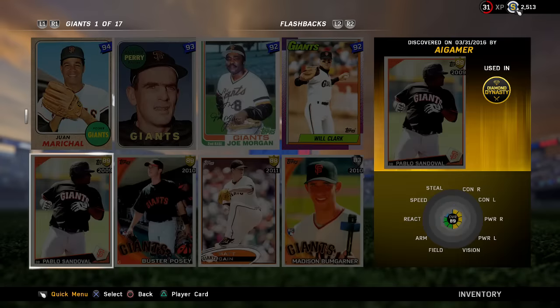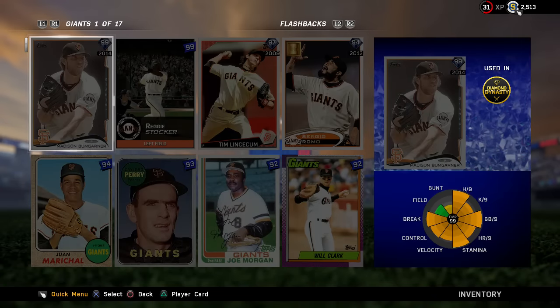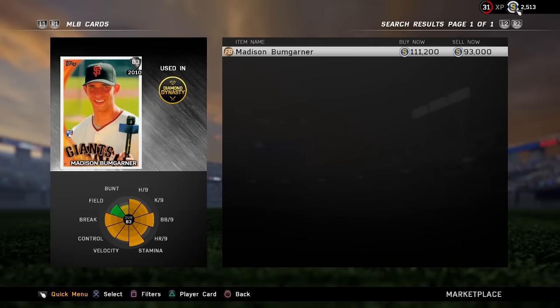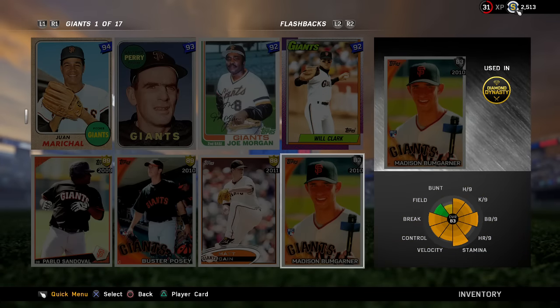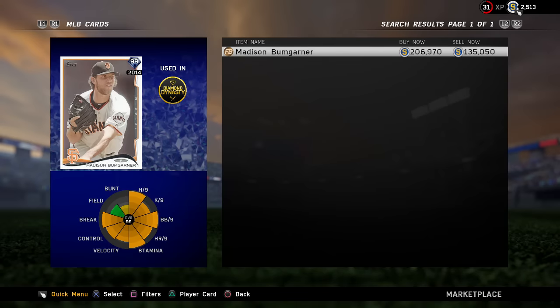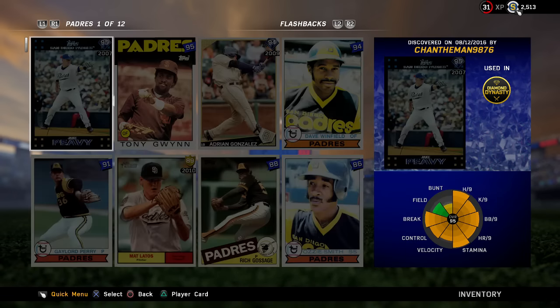Quick tip: if you guys have the Madison Bumgarner rookie card, that now unlocks his 99 overall Madison Bumgarner. This card jumped from a couple thousand stubs to over a hundred thousand — peaking at 200,000 at one point. So if you have it sitting in your inventory and don't care for it, do the unlock and then sell the 99 Bumgarner — you could get 200,000 stubs. Just an FYI.